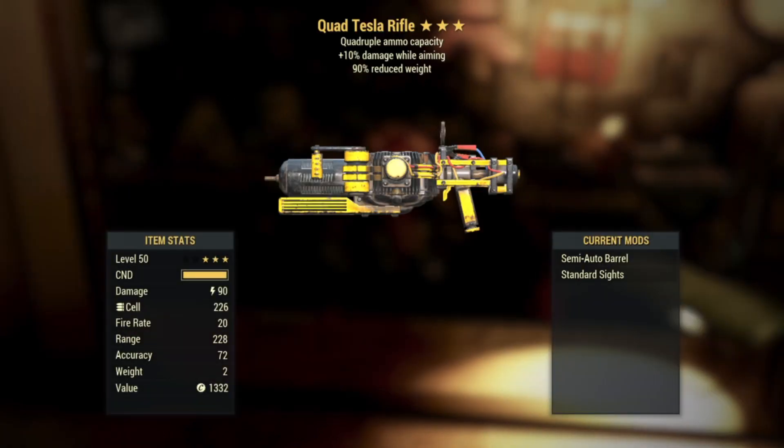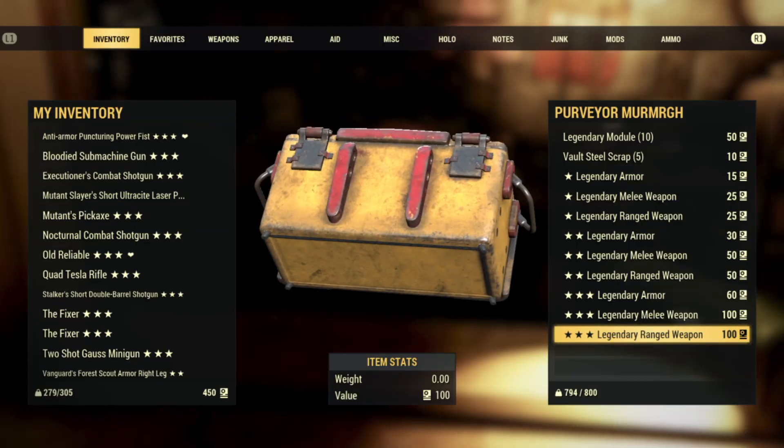Number eleven: a Quad Tesla Rifle. Quadruple ammo capacity with 10% damage while aiming and a 90% weight reduction. That's not too bad in my eyes. I've actually never had a Quad Tesla Rifle, so now I'm curious. I'll leave that out to you, the viewer — I actually don't know what to think about this one. Is that a good roll?